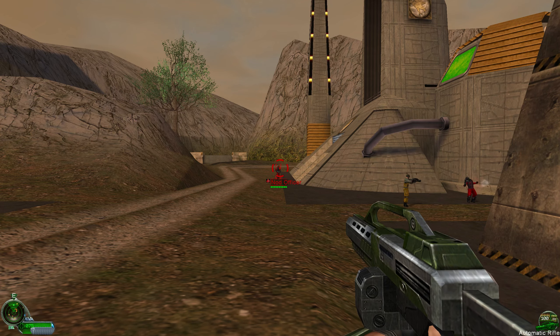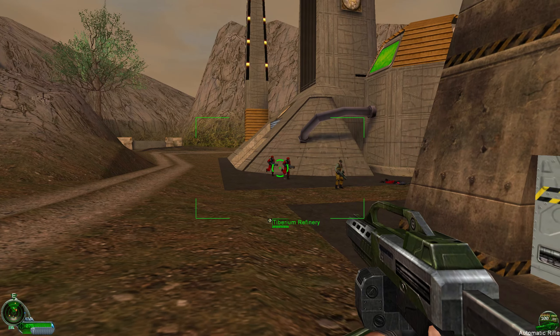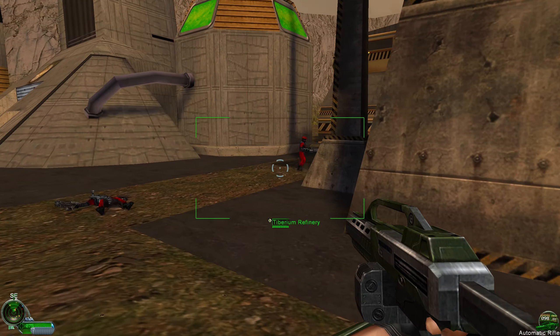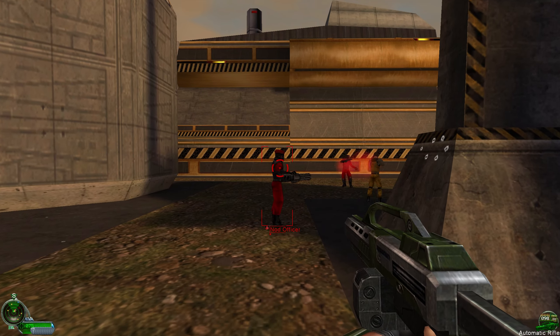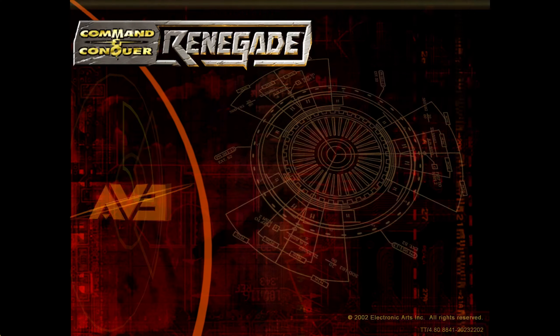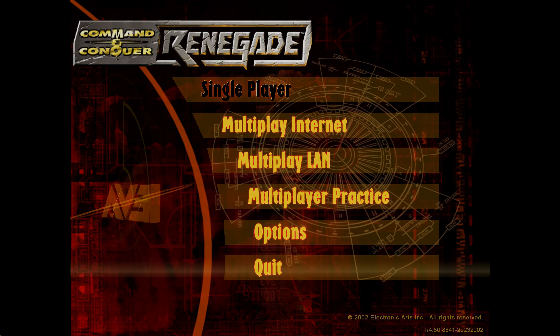You can complete the tutorial by eliminating the Nod officers. You are coordinating reinforcements — you'll recognize them when you see them, but your reticle information will tell you for sure. If you need more weaponry or armor, you will find power-ups throughout the base. Go! I'll see you next time.